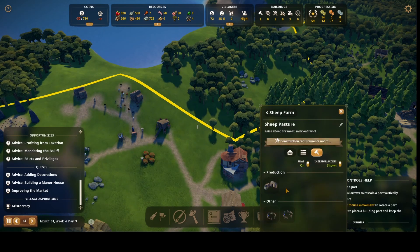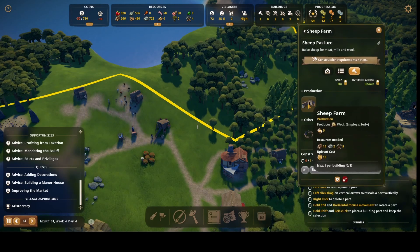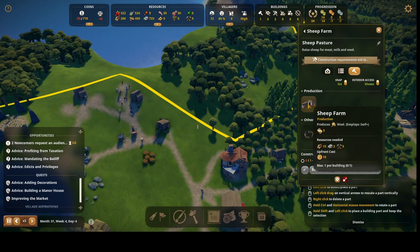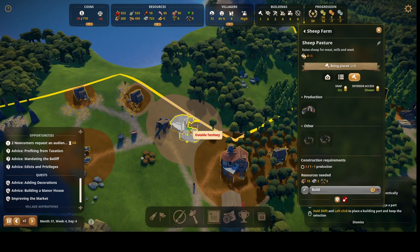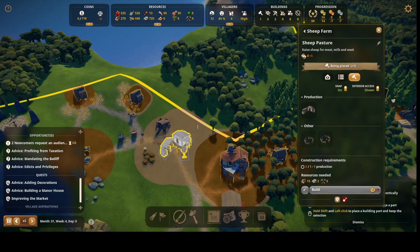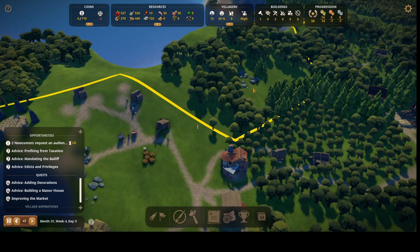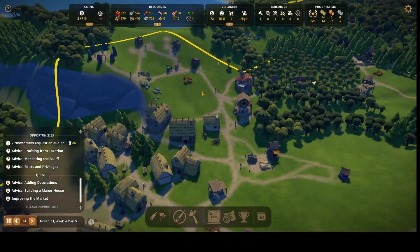What about the sheep pasture? This is what I'm used to — it produces wool. But this is a much better option. This doesn't have enough room though. I'm going to have to get a whole new territory for this because there's not enough room here.